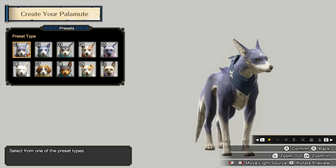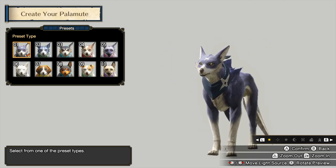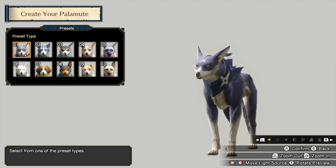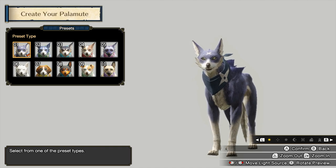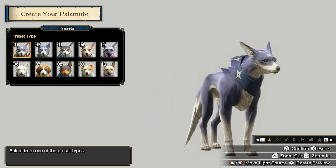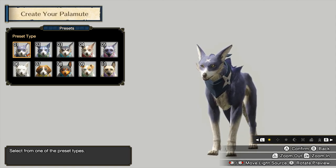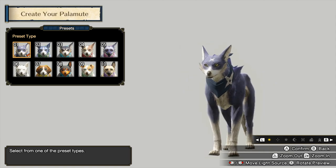It's so distracting how much this looks like Rapide. If I didn't get to customize the dog but I had to name him, I was probably gonna call him Rapide out of almost spite, because that's all I can see when I look at this default Monster Hunter dog. It's just Rapide from Tales of Vesperia. Give him a pipe.